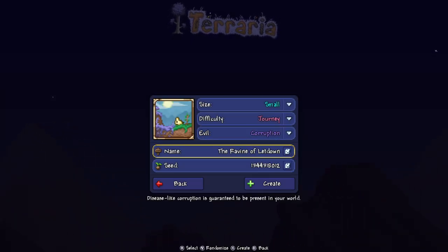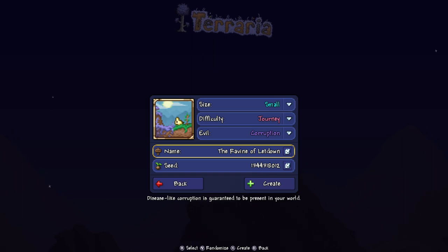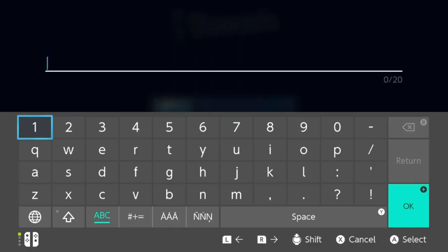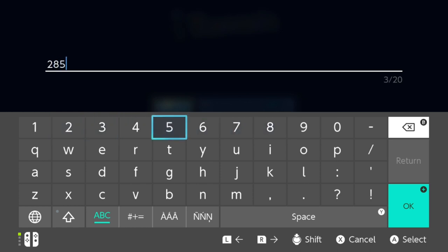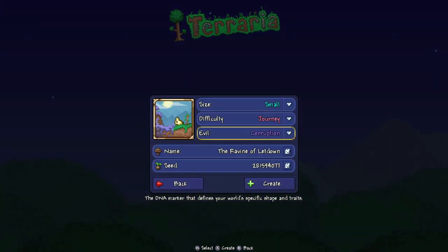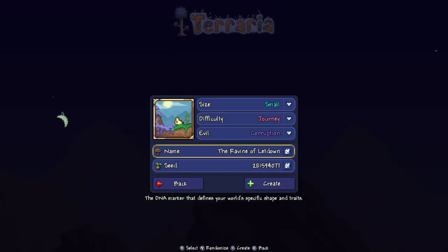The name of the world can be anything you want — it does not affect the seed one bit. But what does affect the seed is the seed number, obviously. The number is 281594077. There is your seed number. We're not going to create the world because that would take too long, so we're going to go back and go into the egglet world. There is all your information that you need — the name of the world doesn't matter.